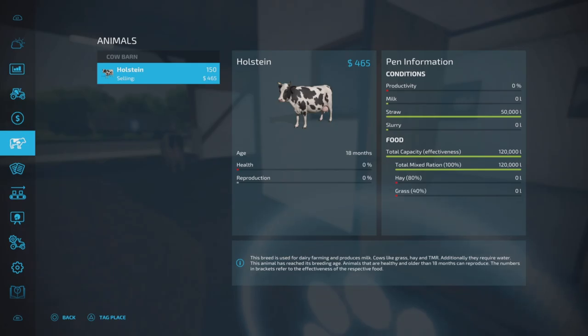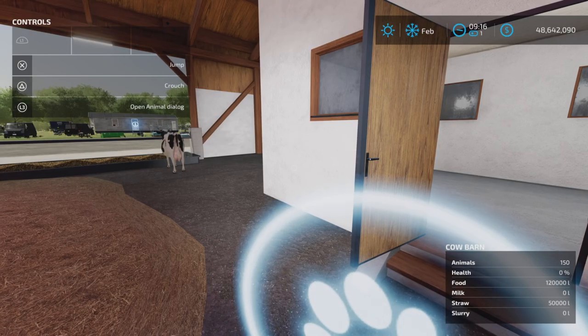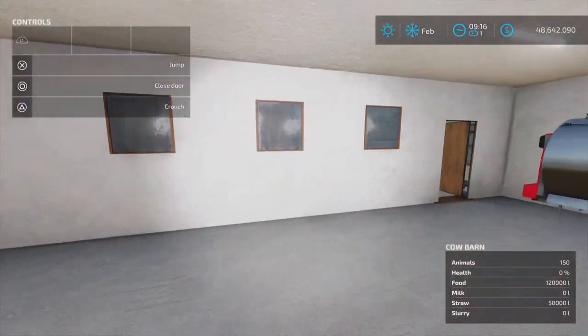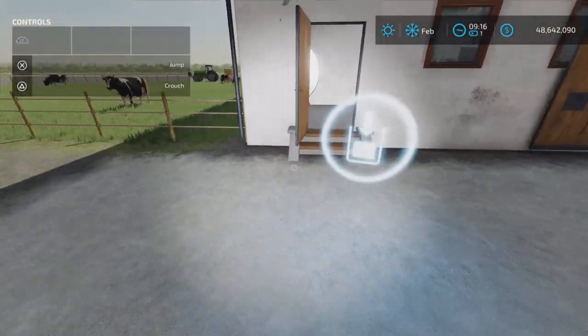Animal trigger there - let's get our help window on. There we go. Help animal dialogue there. We have the milk room in here and the milk station.